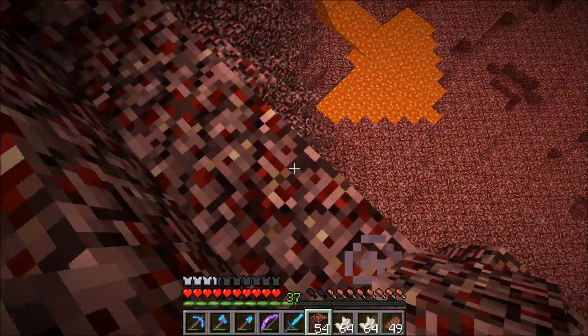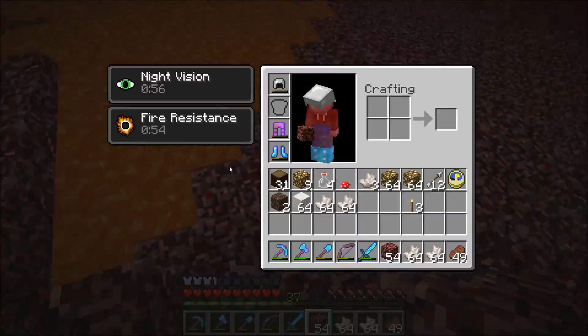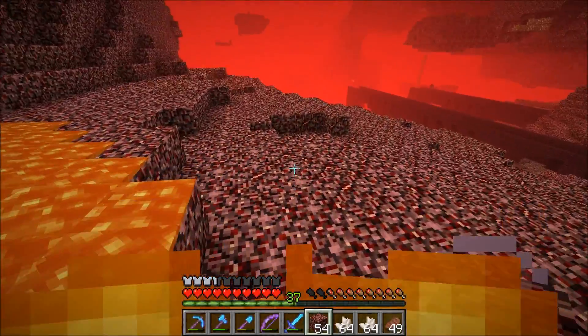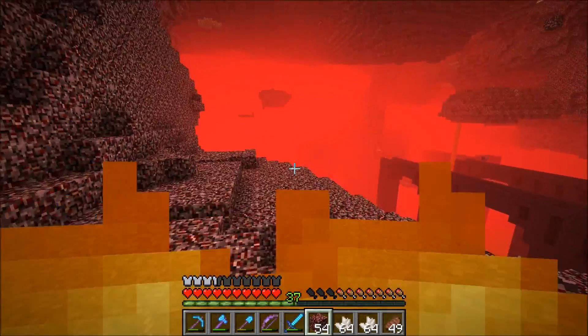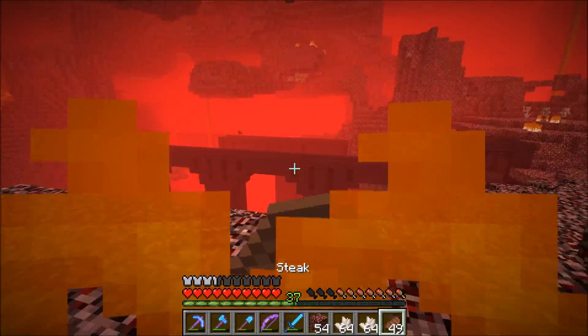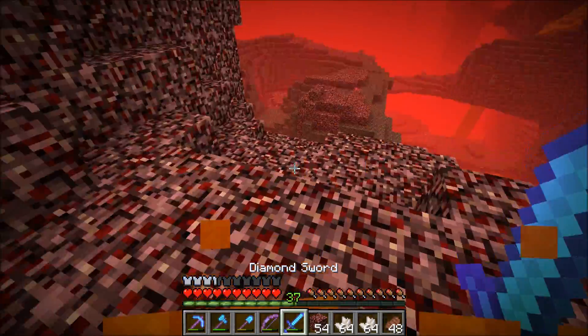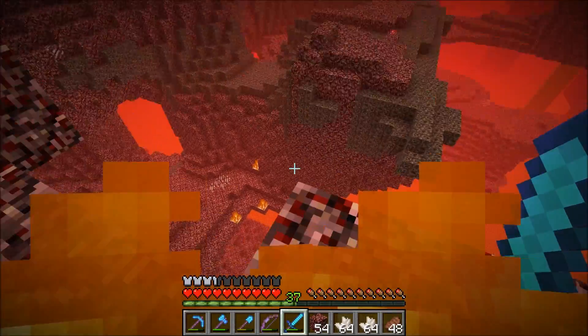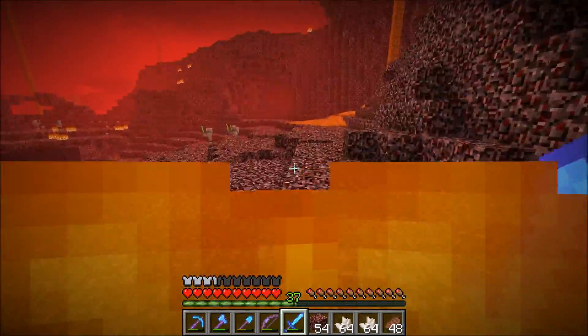Right over here should be our portal. I have night vision and fire resistance on so I can walk my way through this lava without getting hurt. There's a wither skeleton — I really want to go fight him right now. No, no, I don't have a looting sword. It probably won't get me the skull. I think our portal should be over here somewhere.